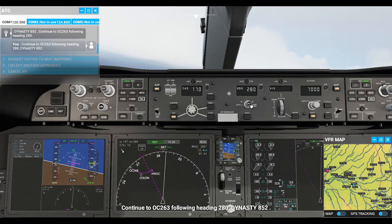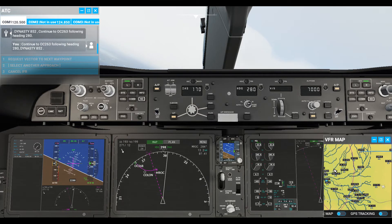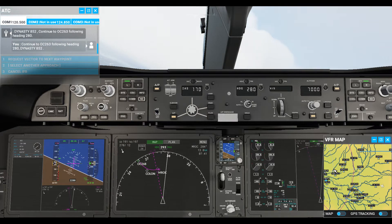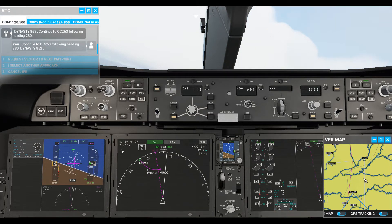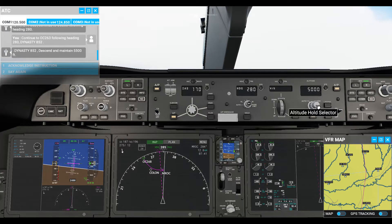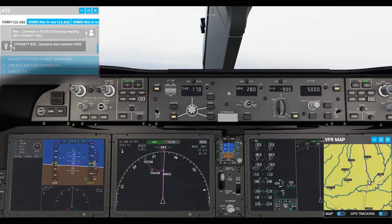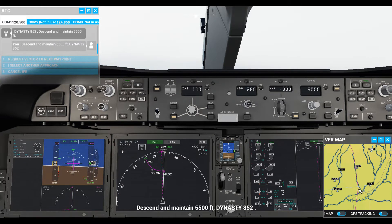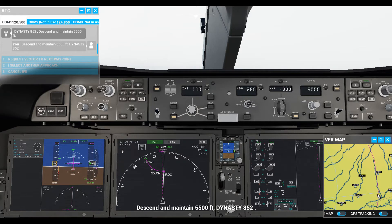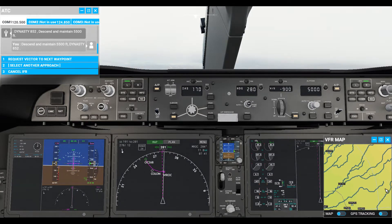Continue to OC 263, turning and following heading 280, Dynasty 852. Approach Dynasty 852, descend and maintain 5,500 feet. Descend and maintain 5,500 feet, Dynasty 852. 5,500.